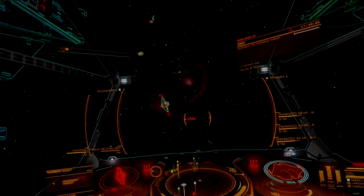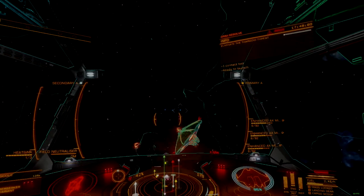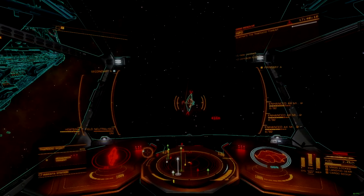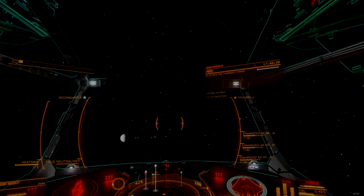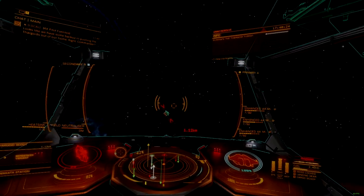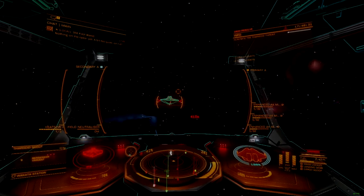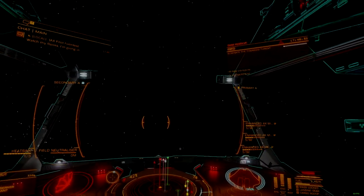AX missile turrets remain the only turreted dumbfire missile racks available for purchase in the entire game. They function the same as any other conventional turret, with a fire-and-forget behavior that allows ships greater maneuvering freedom while remaining on target, though with a slower fire rate, small magazine, and limited ammunition pool. The turret platform suffers from a severe lack of combat endurance compared to other AX weapons, with an ammunition pool that must be carefully managed to ensure it lasts the entire fight.